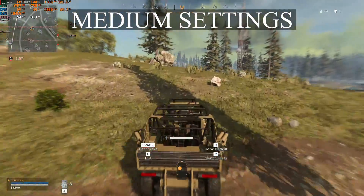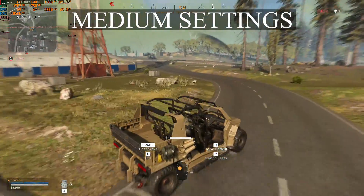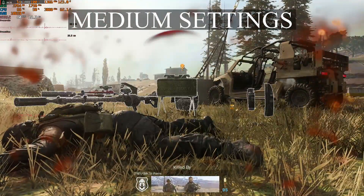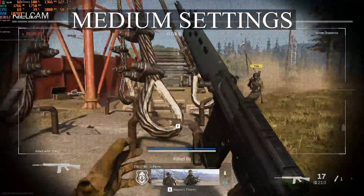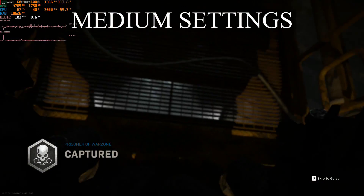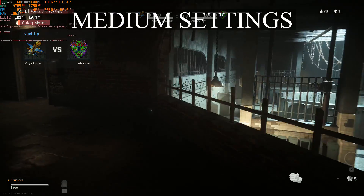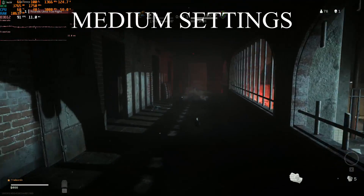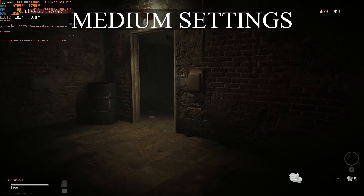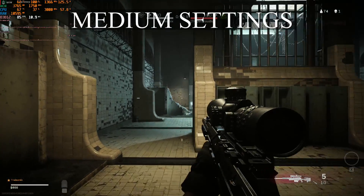Moving across the map in the buggy — the buggy works really well for benchmarking since you cover ground quickly. Unfortunately we got destroyed by another player who was much better than us. We'll have to go through the gulag. In the gulag it's running 100 FPS plus easily, very smooth. We're running DirectX 12 which is the default — there is a DirectX 11 option but we're sticking with DirectX 12.